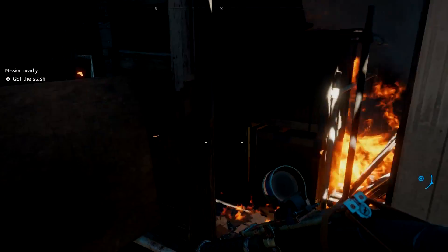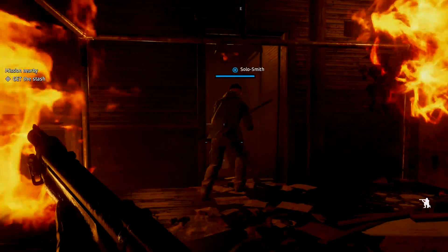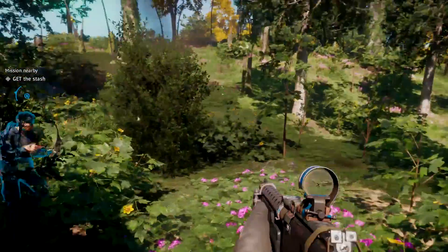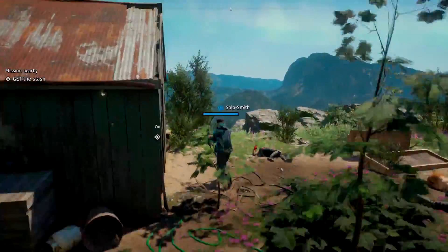Maybe wait for the flames if you are low on HP. But this time you are heading out this way — through here, up and over, and down. And then you are out. Then you just go get the stash and get your loot.